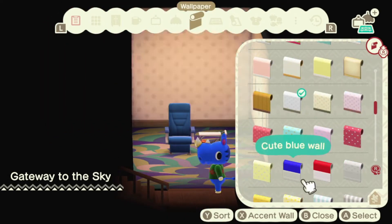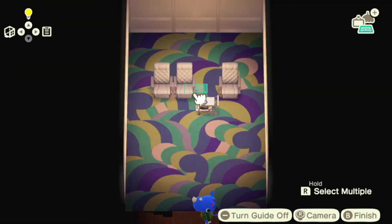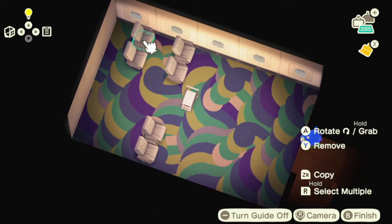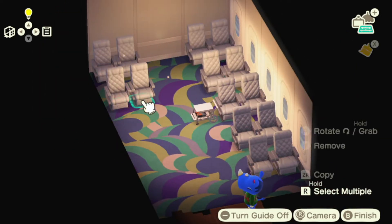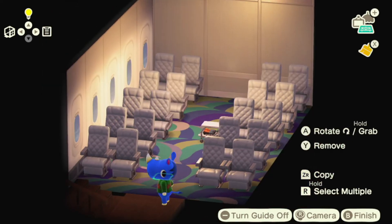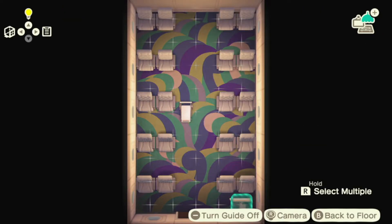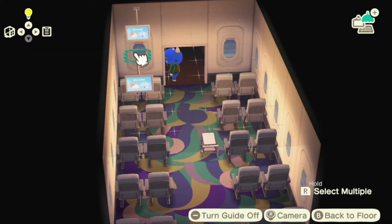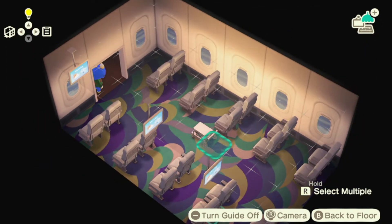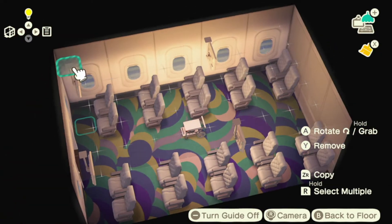It took me absolutely forever to find the right wallpaper for the back wall. Finally the operating room wall comes in clutch — it kind of looks like the basic wall I wanted, but the basic wall has sky at the top which isn't going to work. I haven't been on a large quantity of airplanes in my life. I got really attached to the carpet floor, but the navy blue doesn't match anything else. I'm trying to put screens up, like movie screens — last time I was on a plane in 2018, the screens were actually on the seat in front of you, so not like this at all.